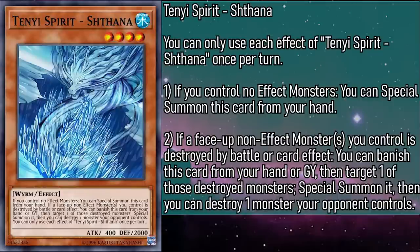Tenyi Spirit Shathana is a level 4 water monster with 400 attack and 2000 defense. If any number of face-up non-effect monsters you control are destroyed, you can banish this card from your hand or grave, then target one of those destroyed monsters, special summon it, and then you can destroy one monster your opponent controls. This is a great retribution effect — though it doesn't have to be destroyed by an opponent's card, and even if a monster destroys it by battle, you don't have to destroy that monster, you can pick any of them. And it's got an actually good defense stat to keep you safe from smaller monsters, making this monster have a shitton of utility.